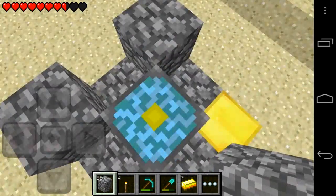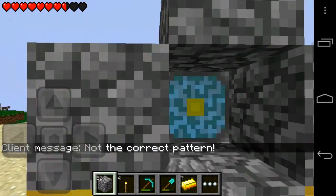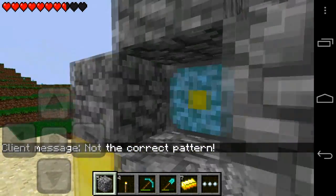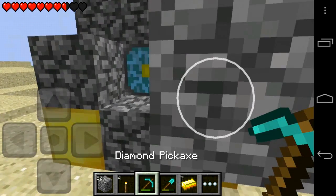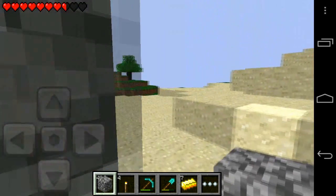It's much more different to PC, so this is sort of PE exclusive, which is quite cool. Then he clicks it and it says not the correct pattern, because the frame wasn't in the right area around it. This also shows that you don't have to hit it with a certain block to activate it - you just punch it, basically.